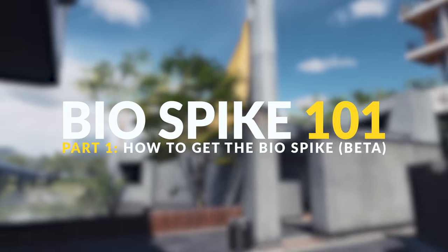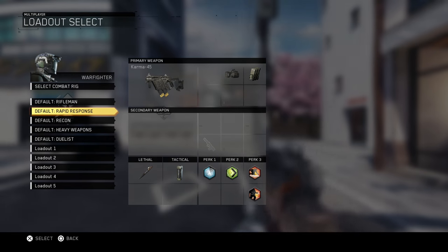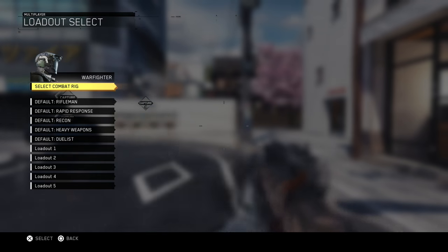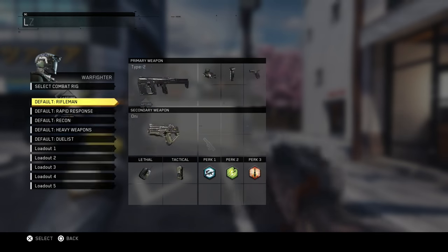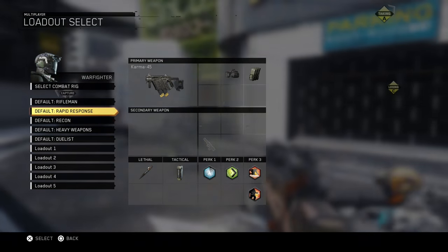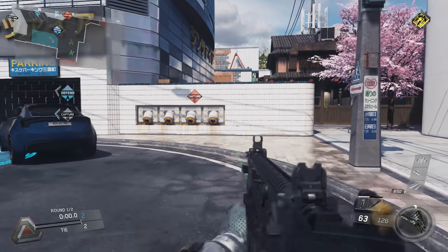The first thing is how to actually get the biospike in the beta, because a lot of you don't know. The Rapid Response class setup is the one you need to select - as you can see, it's the only one there with a lethal that has a biospike on it. There were rumors you had to select a certain rig to get that loadout, but you don't. You just go into a match and select that default Rapid Response class.